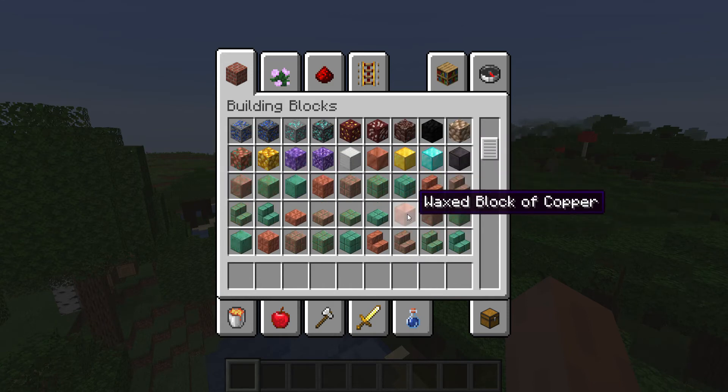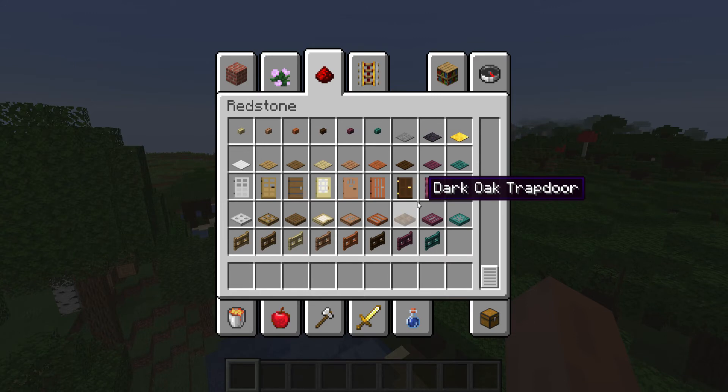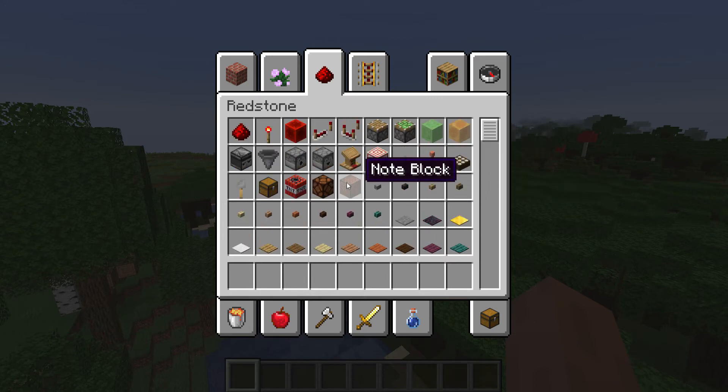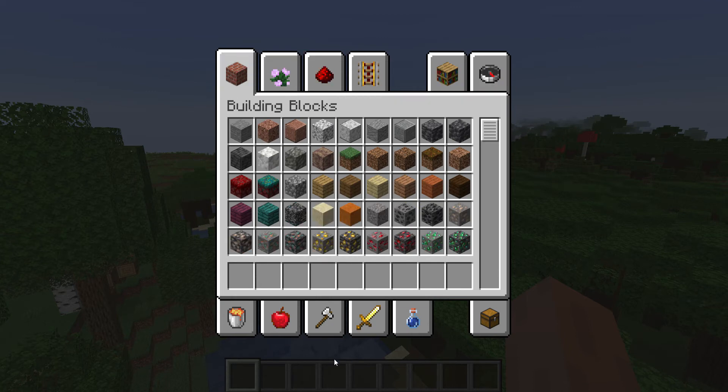What does copper even do? I'm not sure actually. Lightning rod — I'm going to assume that makes lightning go to one place and makes a redstone pulse.